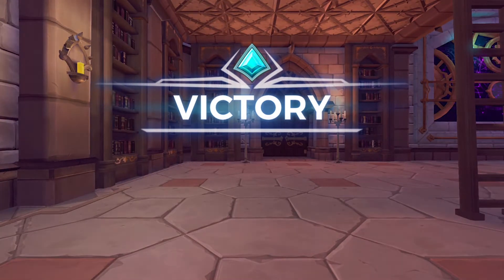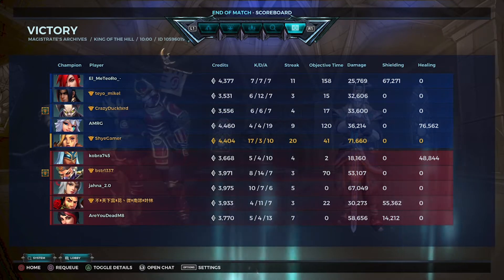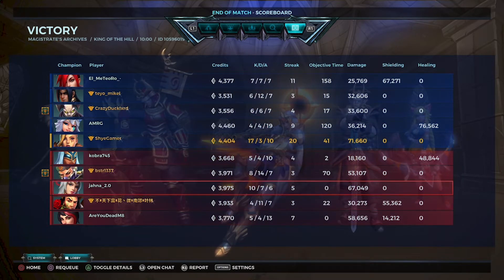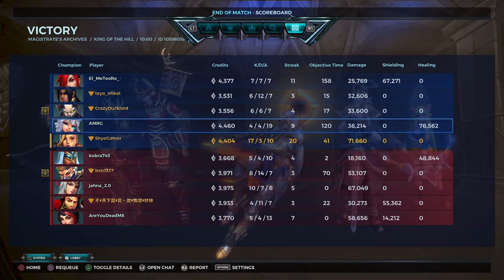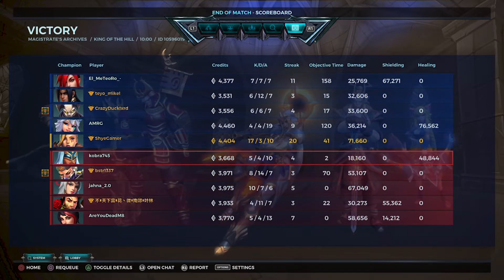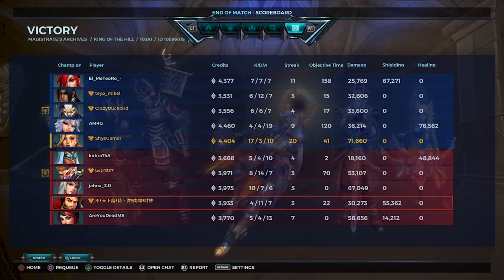Let's look at the stats. 17/3/10 and 71K damage is really good — I'm surprised I out-damaged the Vivian and Leon. Ash did great and IO did well too. Androxys and Zinn did alright, though Zinn could have done a little better. Genos did fine, Koga did fine, Leon did good. Vivian and Fernando did okay — Fernando was a bit annoying but could have been worse.